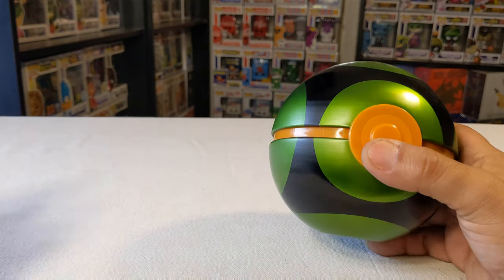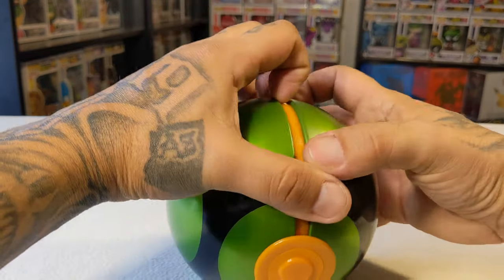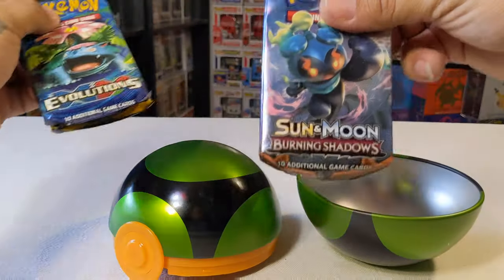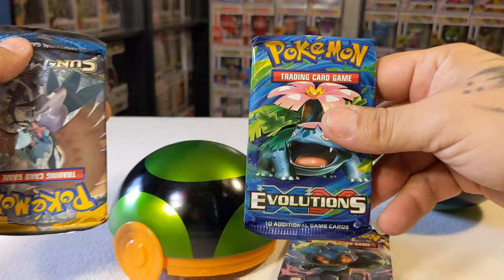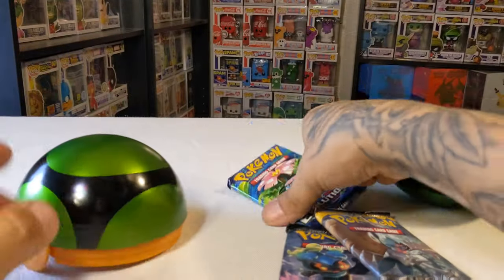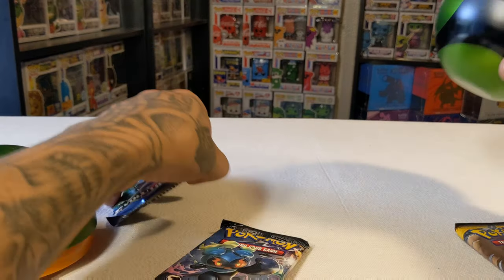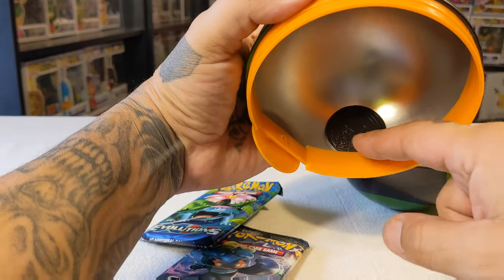Finally got this thing open. This is member C20, let's see what's in here. We got Sun & Moon, Burning Shadows, Evolutions, and we got a Sun & Moon — that's a treat, we'll save that one for last. Let's see this cute little coin that came with it. I was like, where did it go? It's hidden.